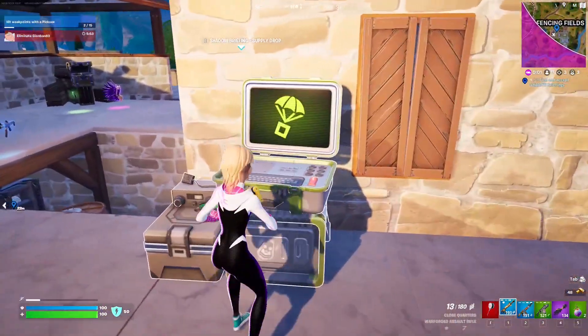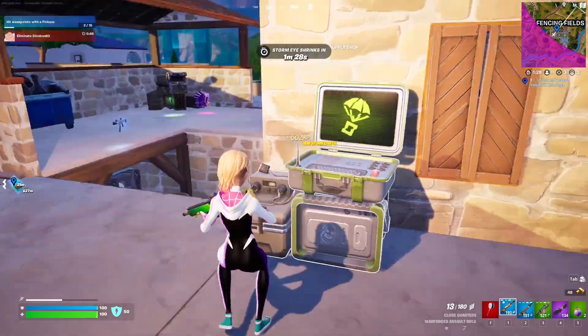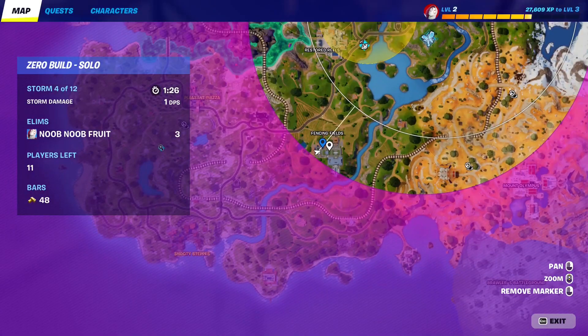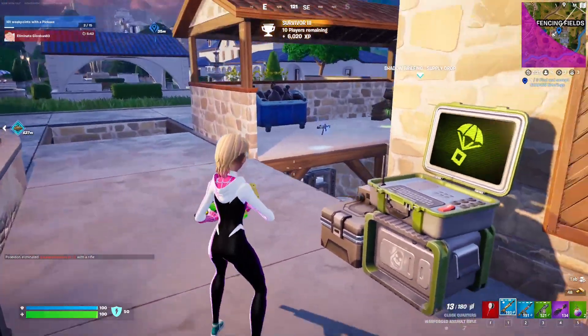This one, for example, is a supply drop — you can interact with it and call for a supply drop. Highly recommend going to Fancy Fields, as it already has two. Just do that three times and that should complete the quest.